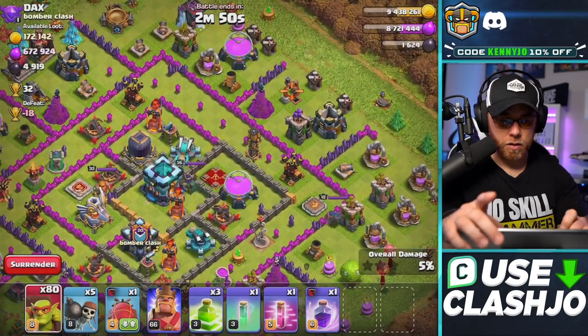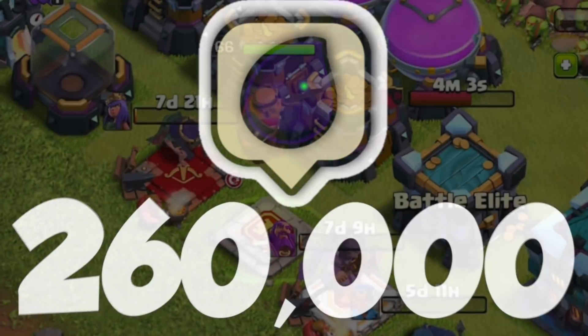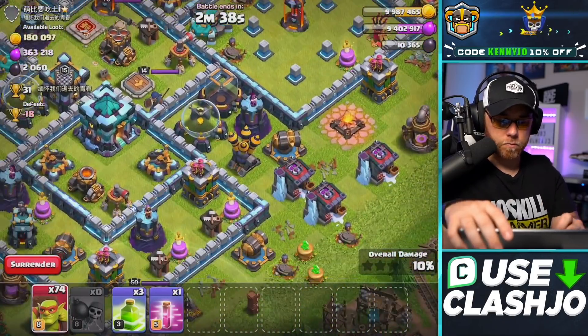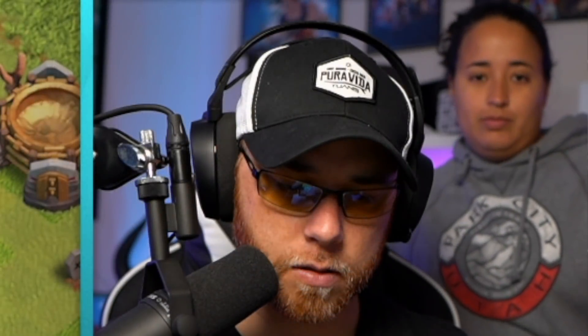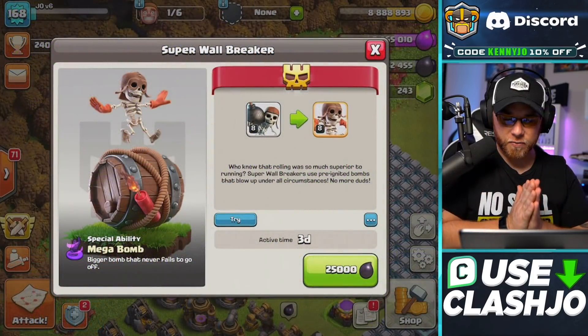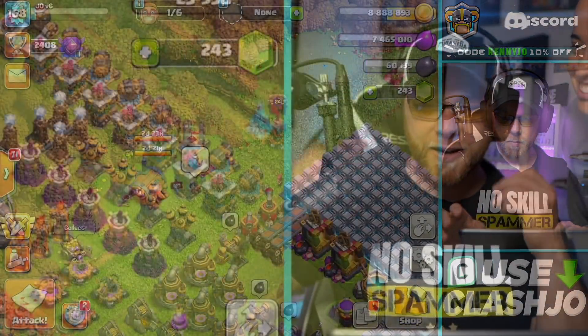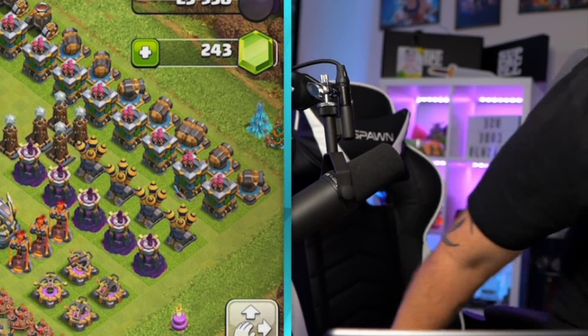Going into the third hour of the stream, the thought of stealing another 260,000 dark elixir for the king upgrade started to really weigh on me. After two hours of non-stop farming I felt as if I was slipping into a dimension of confusion and thought I was starting to see things that weren't really there. Someone in the audience recommended I boost the super wall breakers and I caved, setting myself back by 25,000 dark elixir.